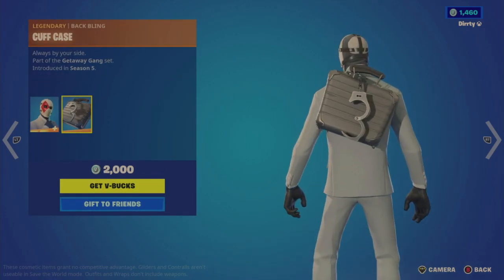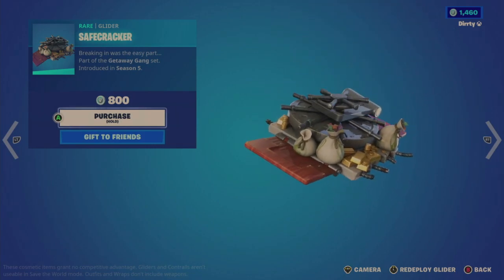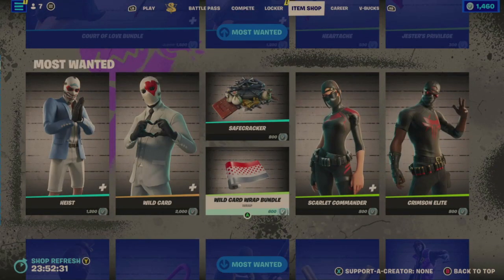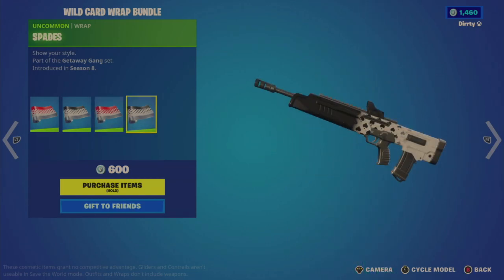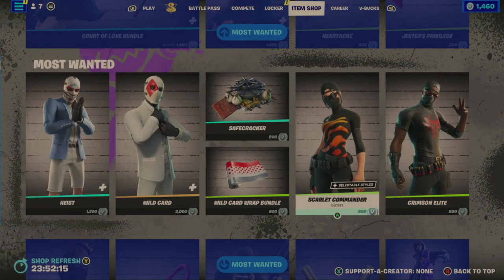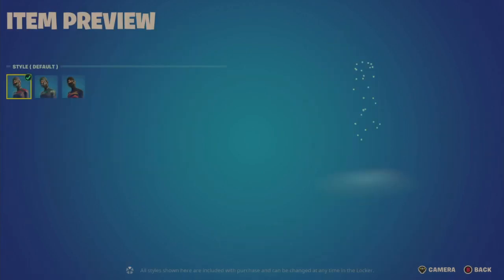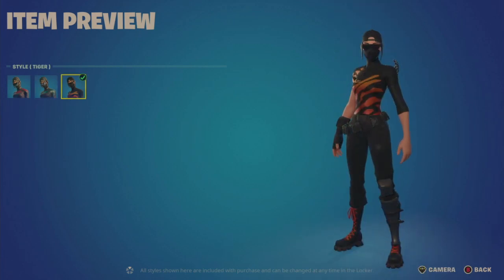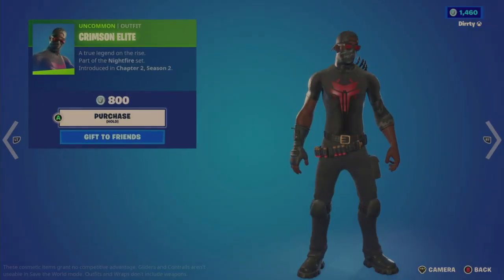Then we have the Cuff Case back bling and the Safe Cracker glider for 800, which looks like a safe with bags of money, gold, and coins. The Wild Card Wrap Bundle is 600 — includes Diamonds, Clubs, Hearts, and Spades wraps, though there's still no Lucky Card version, which is still inconsistent. Then the Scarlet Commander outfit for 800 with a default dark look and a Tiger style, and the Crimson Elite outfit for 800 with just one default style.